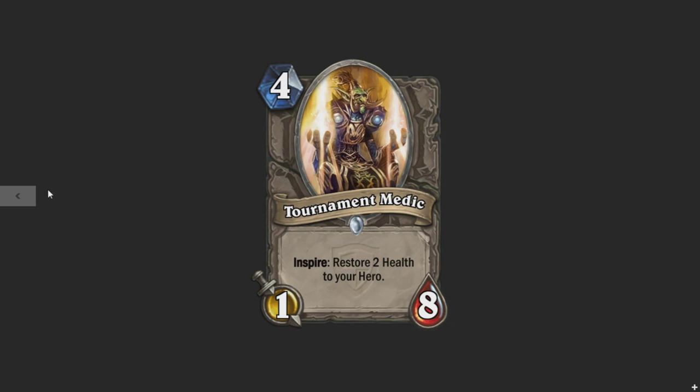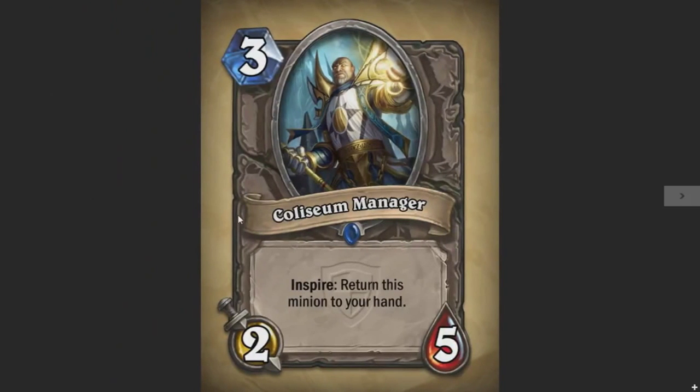So let's go and see the other card. It got released not long ago — it's a 3 mana card, 2 attack and 5 health. It's called Zia Manager, and its Inspire effect is: Return this minion to your hand. So each time you use your hero power, this minion will return to your hand.